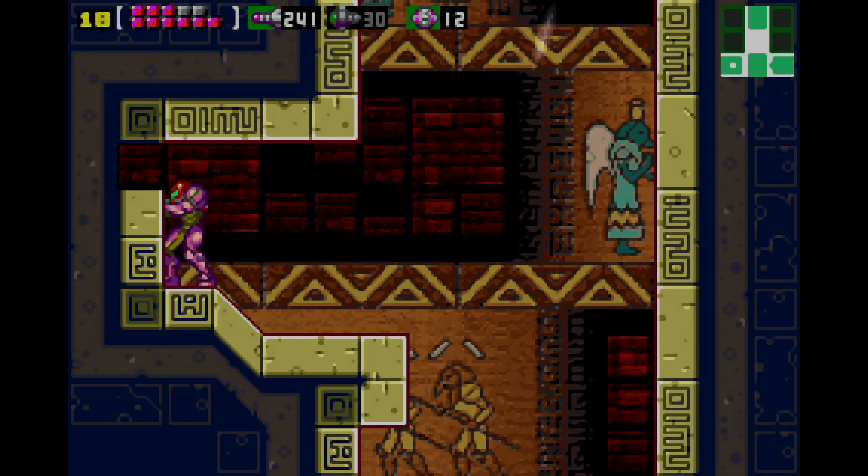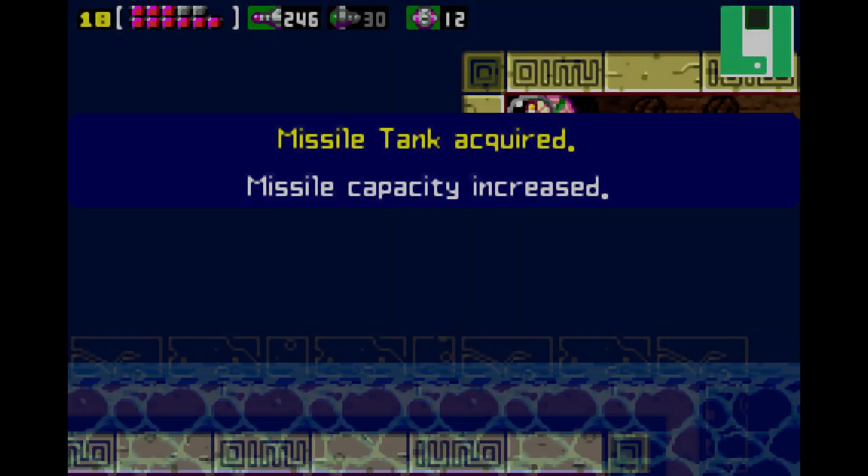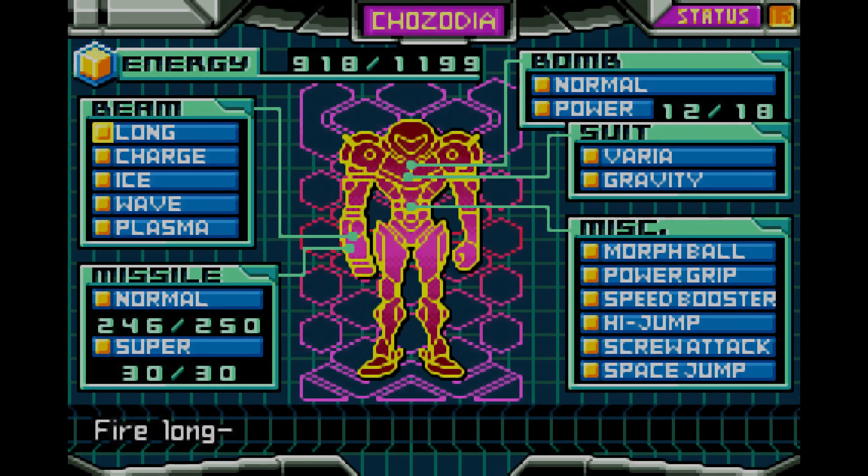There was a missile block here that I forgot about, which should get us our final missile tank. So we check our status — we have 250 missiles, which is the max. If you were playing hard mode, this number would be reduced to 150. We have 18 power bombs and 30 super missiles. We have gotten every upgrade.